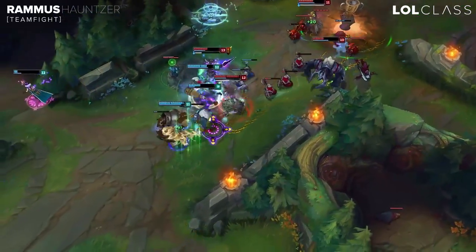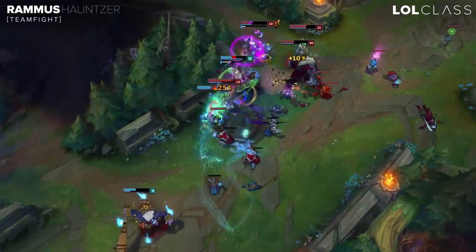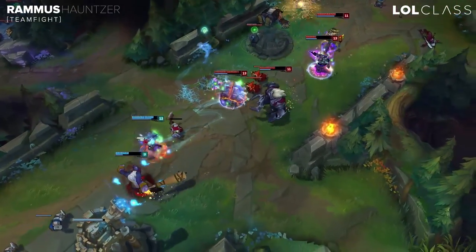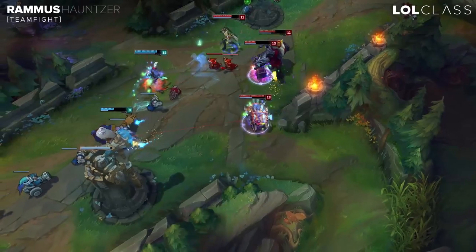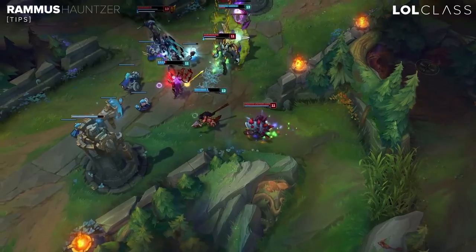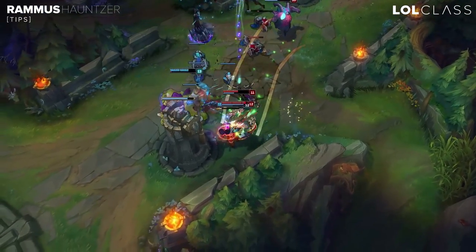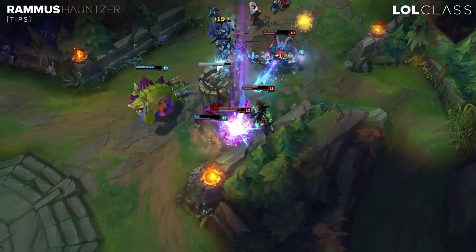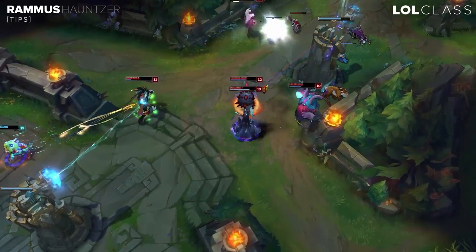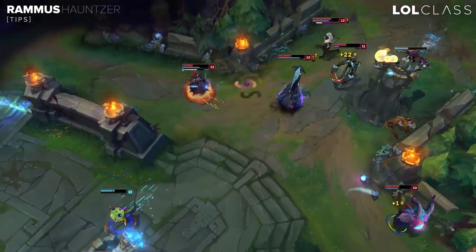If your team has no initiation, you want to push sidewaves out and then rotate to the fight. You always want to try to get a good flank on the backline — just running at the enemies up front isn't really efficient and you can get poked a lot. A really important tool on Rammus, especially in teamfights, is that you can powerball and then flash onto someone to get an instant stun, and then follow up with your own instant taunt. That's a really good combo because it allows you to instantly get on the backline and they really can't react to it unless they predict it.